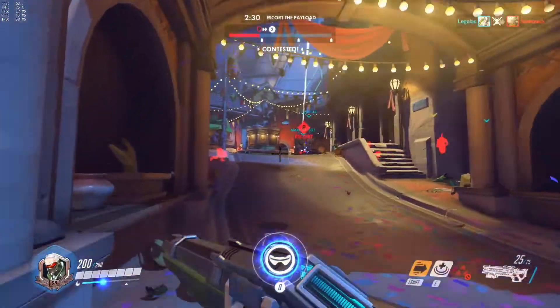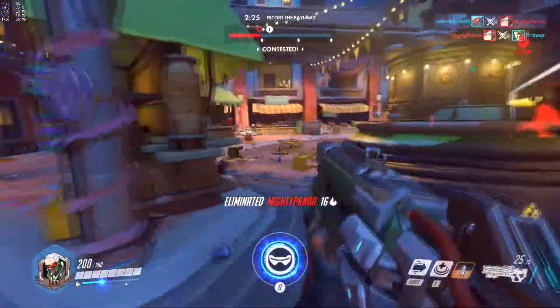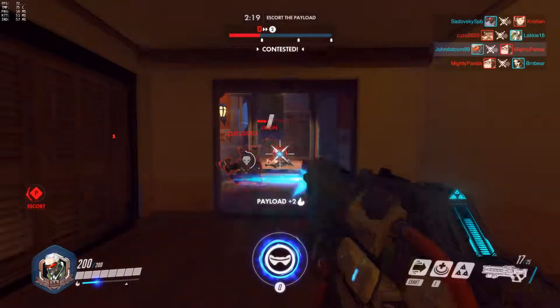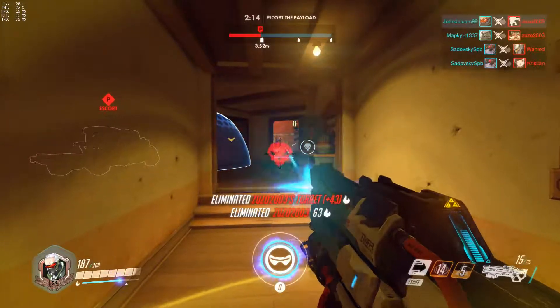When he uses the ultimate, he gains an orange glow around his head, making it very obvious he's using it. It is not very effective against tanks, it will not go through Reinhardt's shield, and it can be reflected by Genji's deflect.